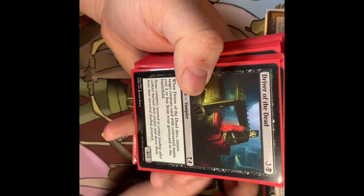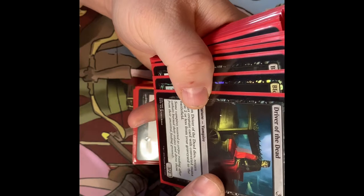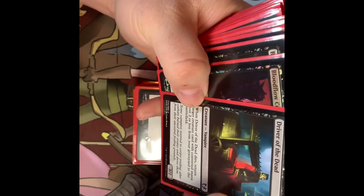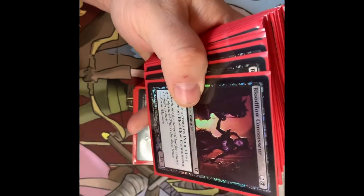Next we come to Driver of the Dead — it's a Vampire, 3/2. When it dies, return target creature from your graveyard with power 2 or less to the battlefield. So it's a way to bring something back from your graveyard — a little bit of recursion.